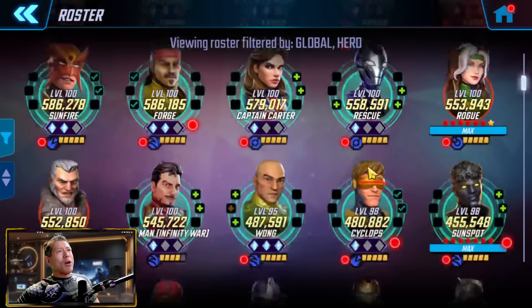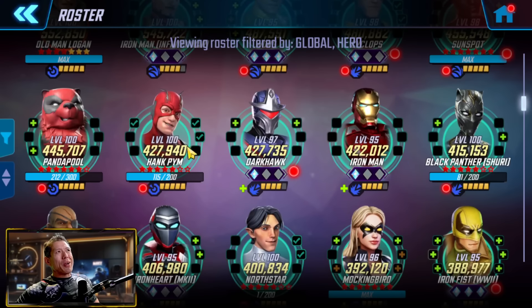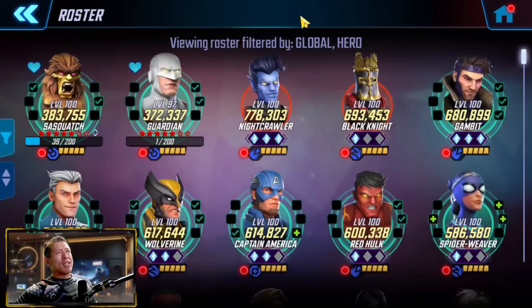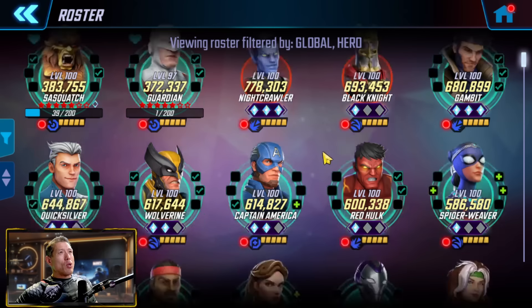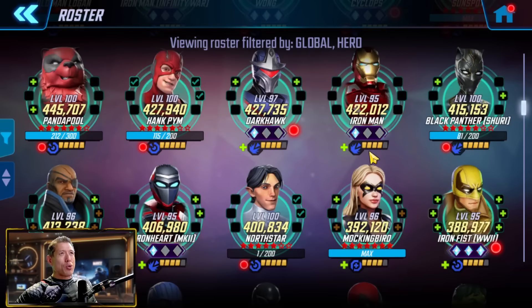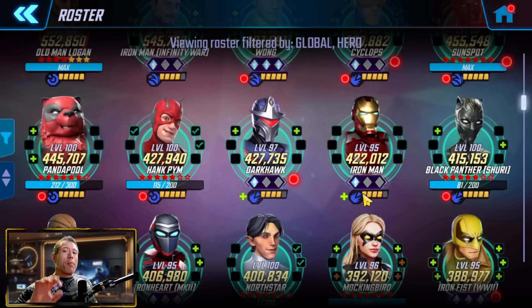You also have a couple Illuminati characters — Black Panther, Shuri, Hank Pym — they do have a very good kit. So even if you're not using them on a full Illuminati team, they're pretty good in Cosmic Crucible and war as well. You may want to still build them because they have a more recent kit, and usually newer characters have better kits and a little more long-term value. You can go full Pegasus, although you're not going to have Kestrel and Pegasus is not as valuable as they used to be. And then you have characters like Panda Pool that you can lean into with the Mercs for Money team, which is very good in war.